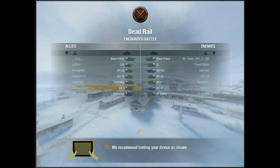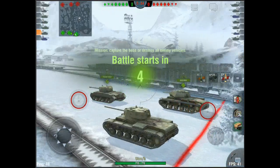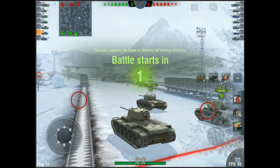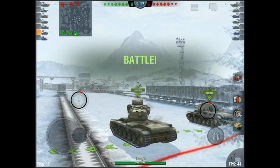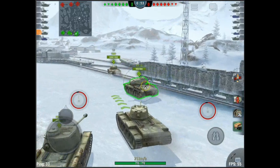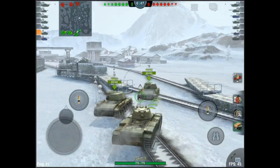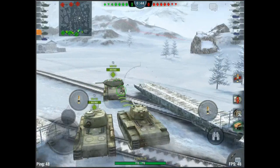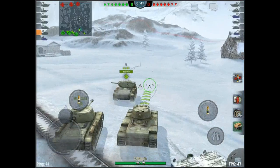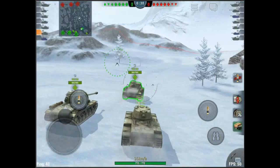This is going to be hard. The other team has a Black Prince, SU-152, KV-1S, KV-1, SU-85, and a T1 Heavy. We're in Dead Rail. I'm going to go up to my favorite sniping position. I don't get why people use those short derp guns — they do a ton of damage if you can penetrate, but if you can't it takes forever to reload. I really don't like derp guns.